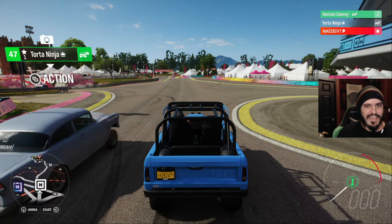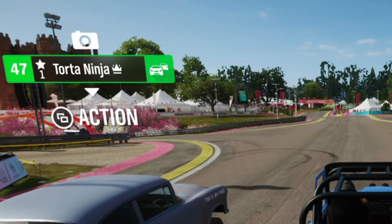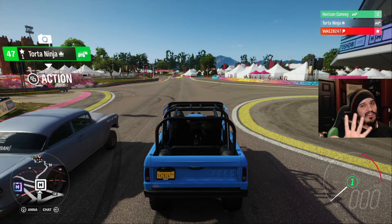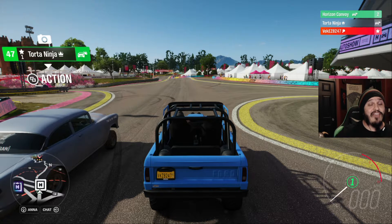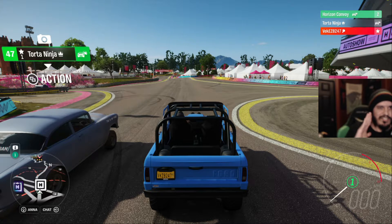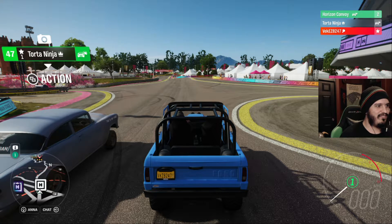Hey, what's up, you're watching VEC and today I am joined by my good friend Torta Ninja. Today we're going to be doing something special — we're going to find out which is the fastest Hoonigan crew car. We're going to have five different cars in Forza Horizon 4: the Tri-Five Bel Air, the Chevy Nova, the Bronco, the Rauh-Welt Porsche, and the Torque Stallion. Torta Ninja, which one do you think is gonna be the fastest?